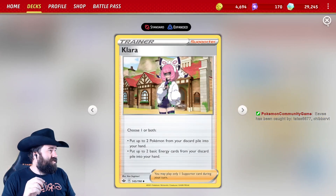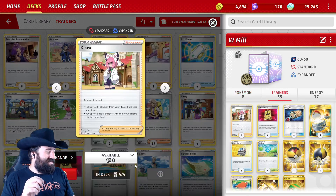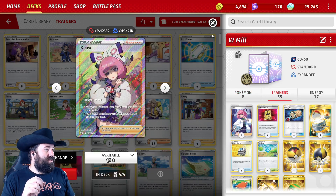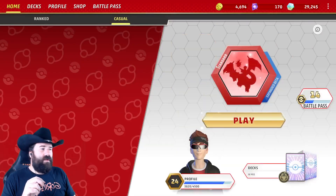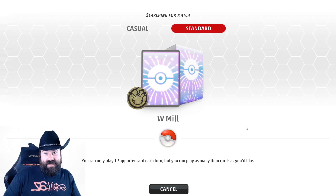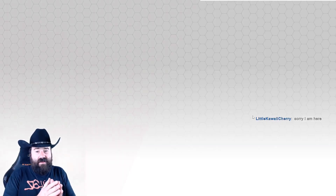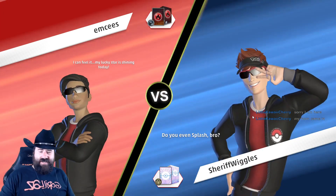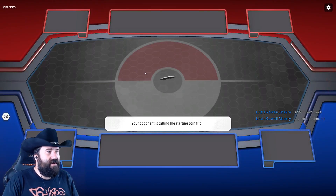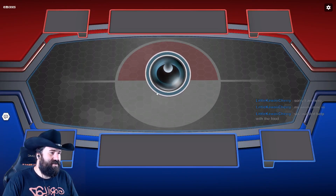We need to make a change — we got some more full art Claras and we're here to look good, not to play good. All right, let's try it out. We want to mulligan eight to ten times if possible, fill their hand up, make them feel confident, and then they'll see what we have going on and realize maybe they shouldn't have drawn all those cards.